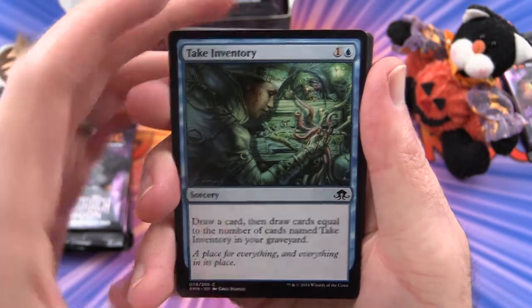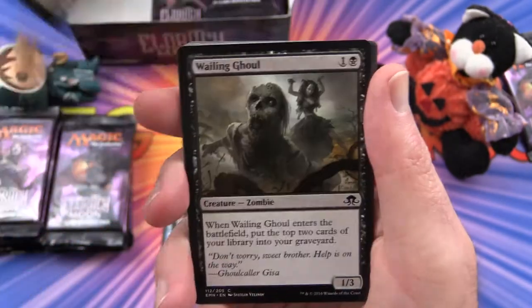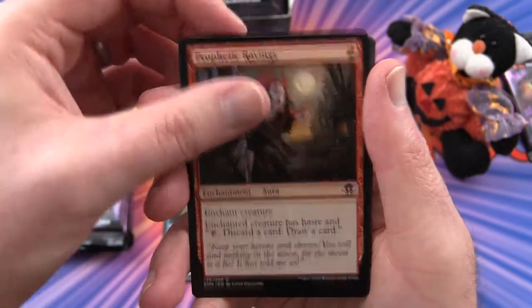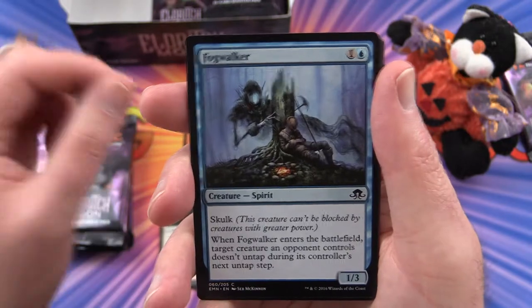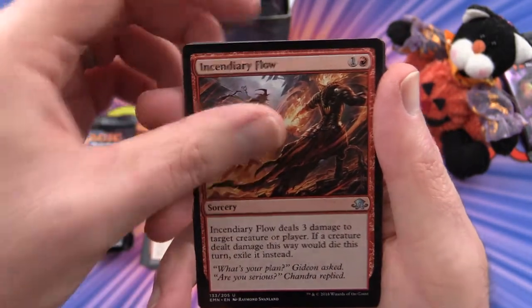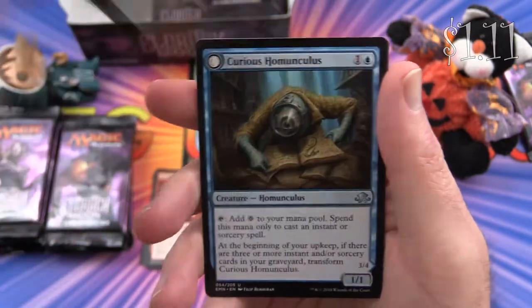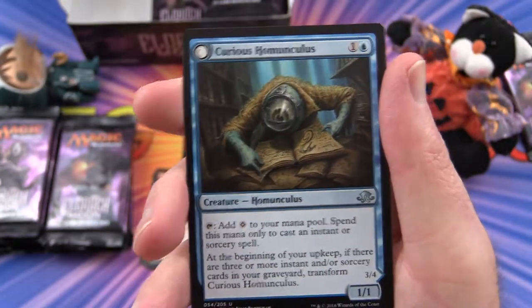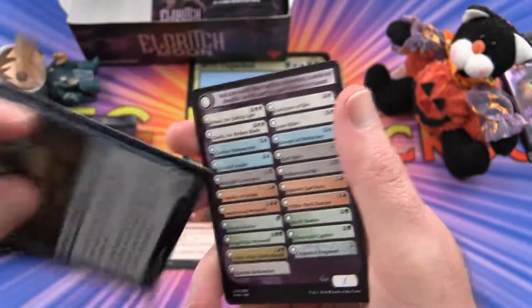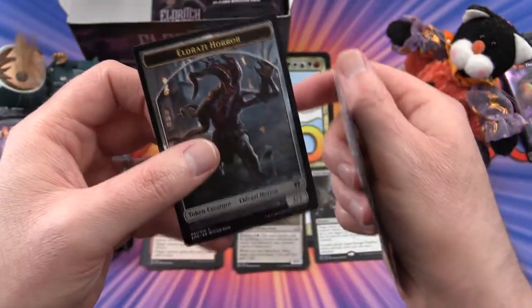Getting started with Take Inventory. Tattered Haunter, Succumbed to Temptation, Bloodbriar, Wailing Ghoul — that's pretty cool. Prophetic Ravings, Lunark Mantle, Fogwalker, Borrowed Hostility. Uncommon is Unsubstantiate, Incendiary Flow, Abundant Maw, and Dark Salvation is the rare. We also get a Curious Homunculus flip card — he turns into a Voracious Reader. And an Eldrazi Horror token creature — never seen one of those before.